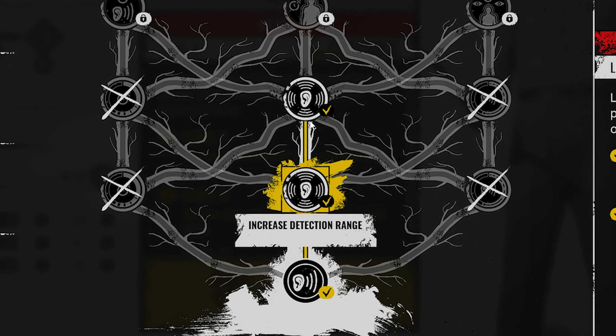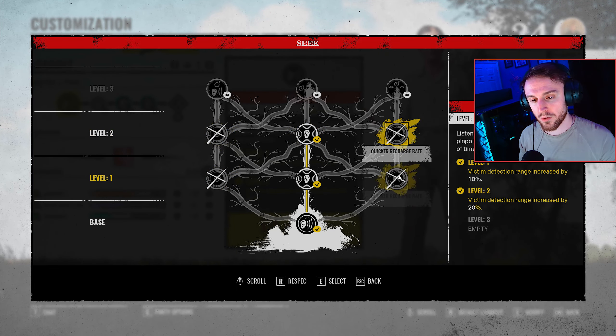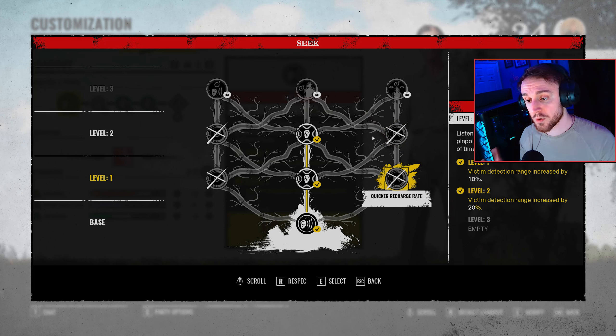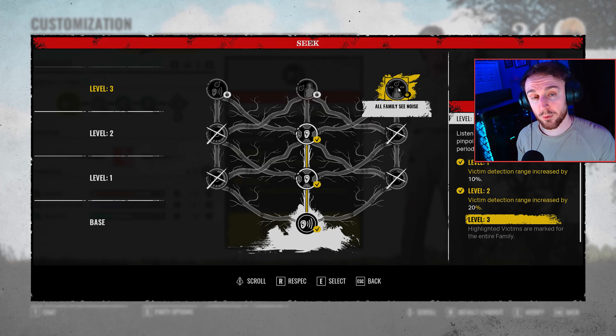For his ability I like to go the increased detection range because the other two don't really appeal to me as I don't frequently use his ability. This increased detection range will help when we hit level three, because with his level three ability we can unlock all family scene noise — meaning when we highlight a victim, all of our family members will also see that victim. The increased range and the all family scene noise perk will help me provide information to my other family members.